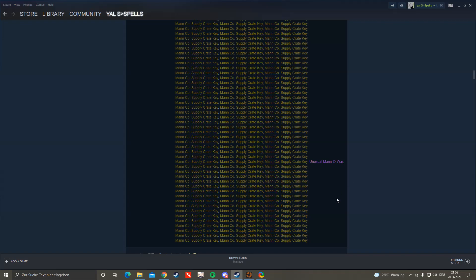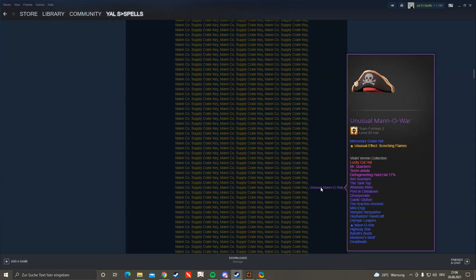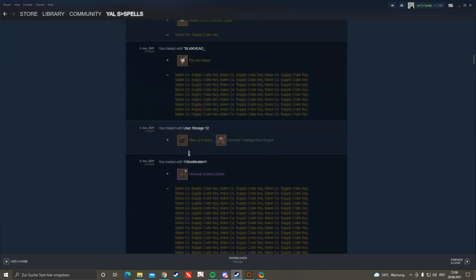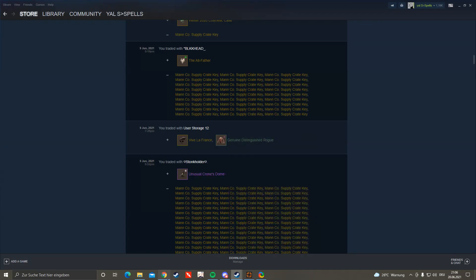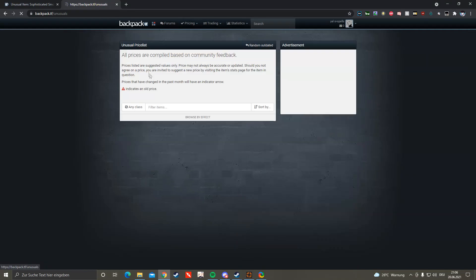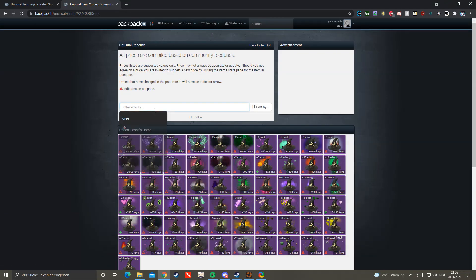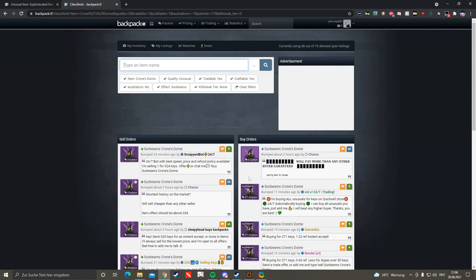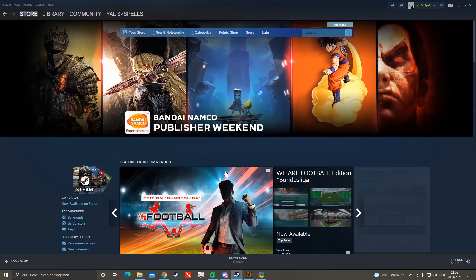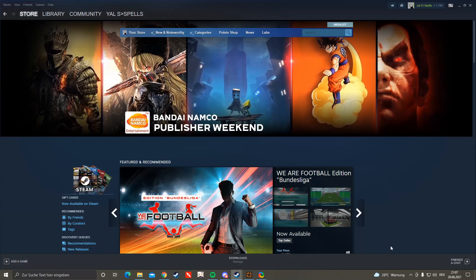Then came the big trade — I think it was 235 keys plus the Mana War I got for 45, for an Unusual Crownstone with Sunbeams. Buy orders were at 273 at that time so I basically paid around 280. Let me check — yeah, 272 was the buy orders, so roughly the same.